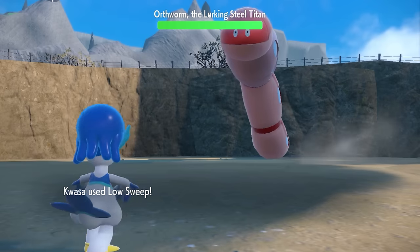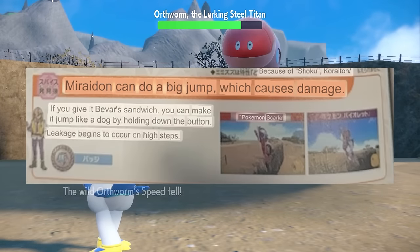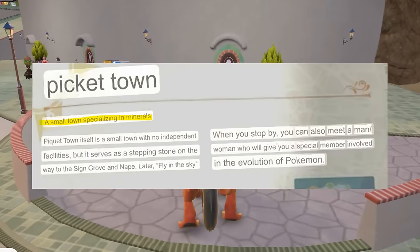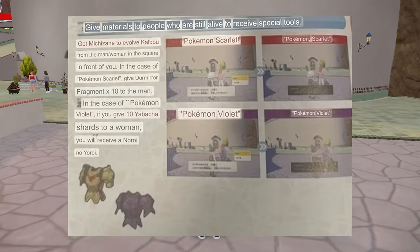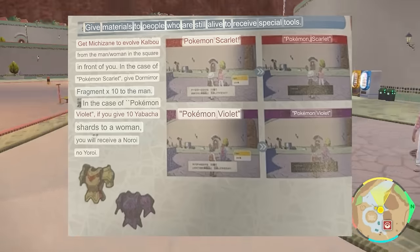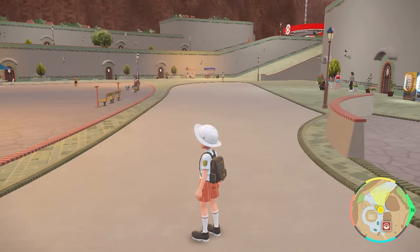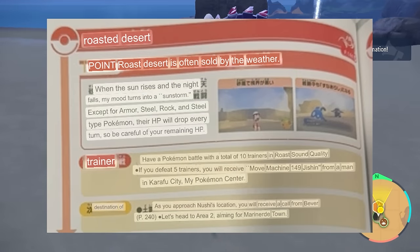We just slowly whittle away at the worm to defeat it with Arven, who teaches our Miraidon how to do the big jump which causes damage. Our next destination is Pickett Town, a small town specializing in minerals. The guide tells us how we can give materials to people who are still alive for special tools like the chest plates to evolve Charcadet — I'm glad the guide told us this otherwise I would have tried to give materials to people who weren't alive. There's not much else to do in this town, so we can continue to the roasted desert for Cascarrafa Town and fight the Earthquake Titan along the way.